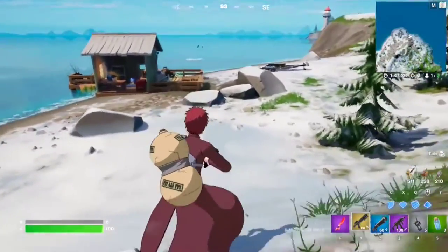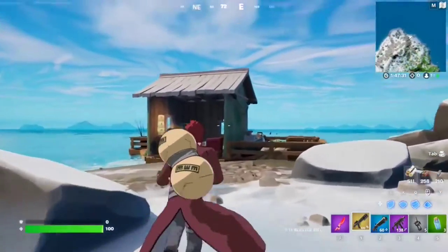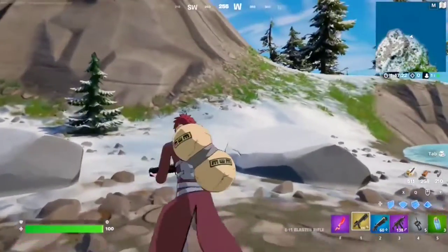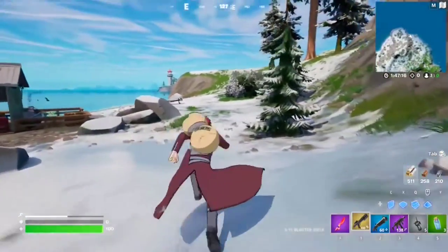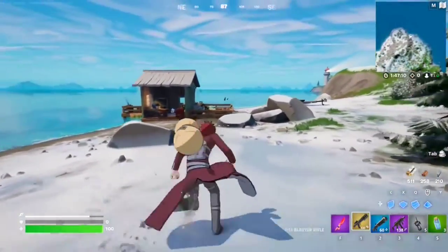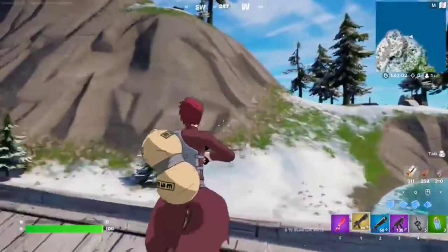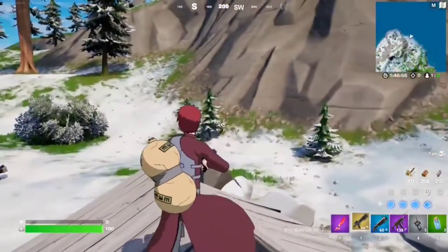For this Week 4 seasonal quest, you have to mantle onto a ledge within three seconds of sliding. You mantle by jumping next to a ledge and holding space to go up. You can slide by running and then holding shift and control. After you slide you have three seconds to mantle — just slide your way, hop, and from this point mantle on top of a ledge. It doesn't matter which ledge you use — you can do this literally anywhere. Just slide and then mantle, and that should complete the quest.